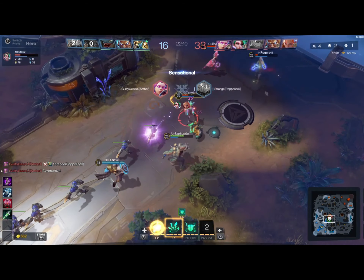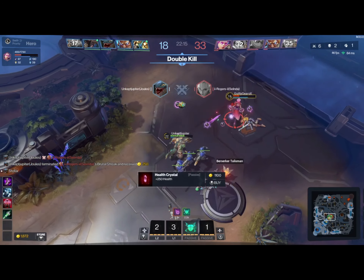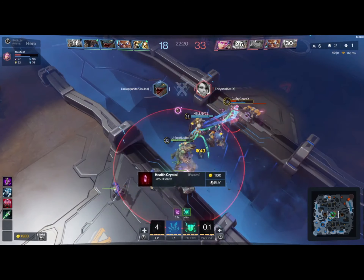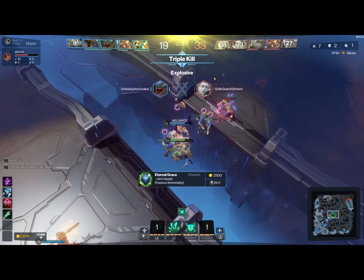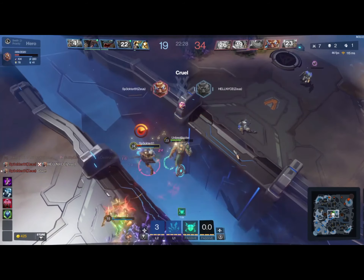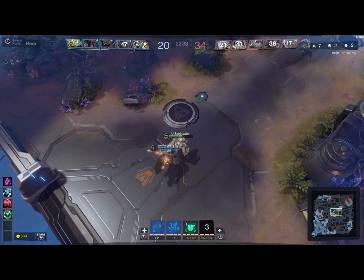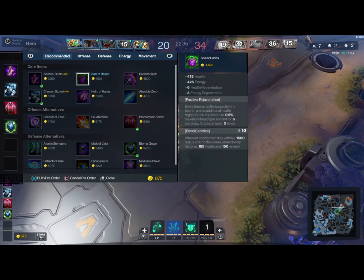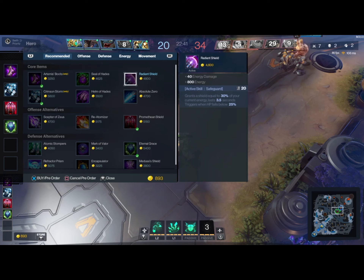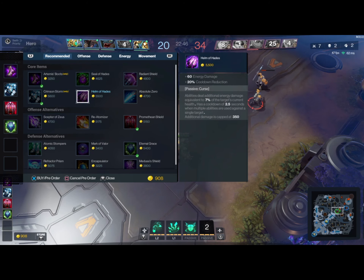I'm just standing back, trying to do some damage over time, and I get myself a double, then smack her and get my triple. This is my quadra right here — and it gets stolen, and I'm so, so sad. There goes my quadra — it's very unfortunate, but that's what it is. Sometimes you don't get the quad and sometimes you do — it's just what happens.